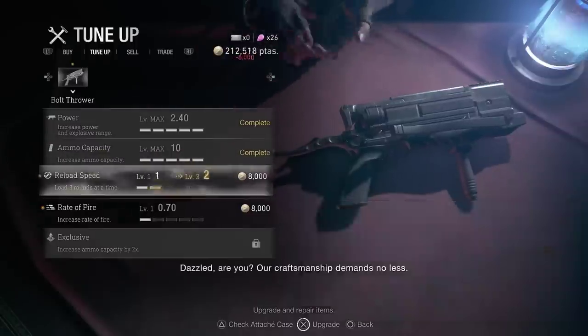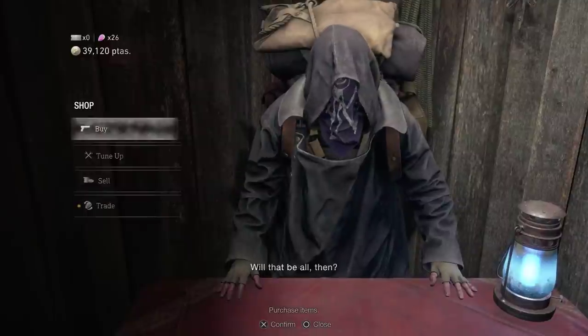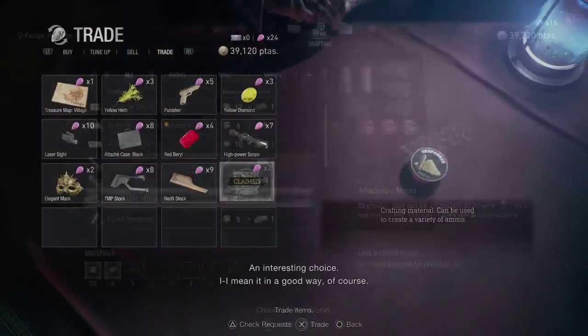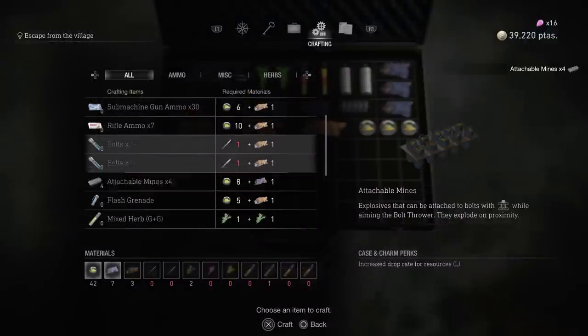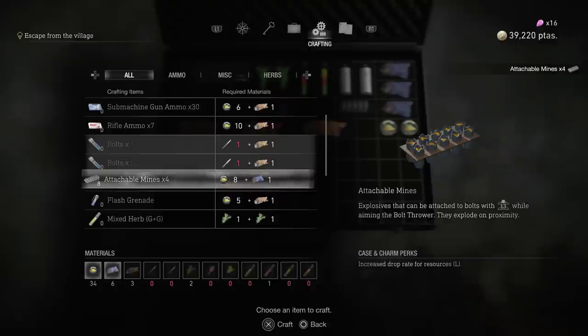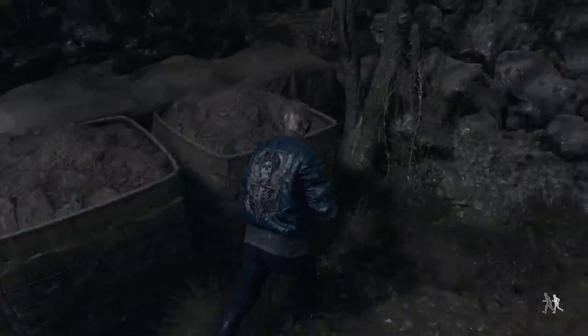It goes up to 2.40. Not only does this weapon take over 100,000 pesetas to fully upgrade, you also have to purchase the recipes for the Bolts and the Attachable Mines. And if you want this weapon to be even more effective, you might want to trade in some spinels to get the Attaché Case Black, which increases the chances of getting Resources L, which are necessary to craft Bolts.